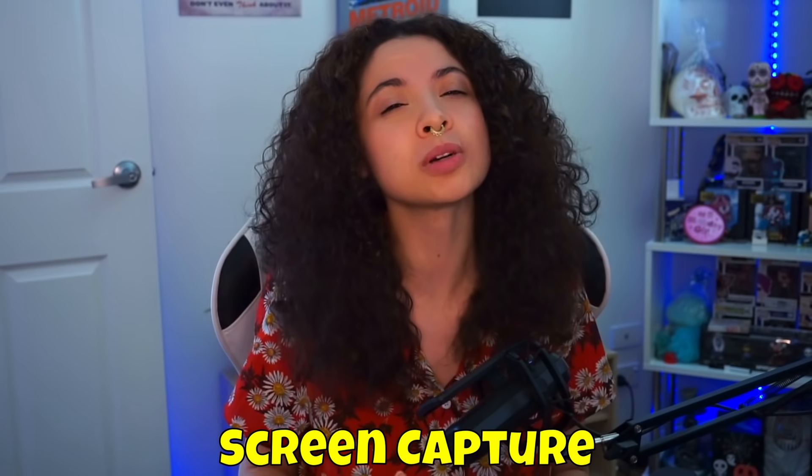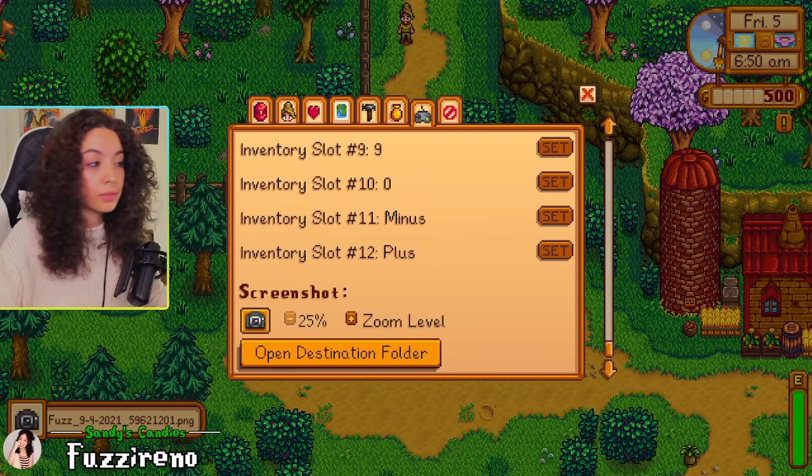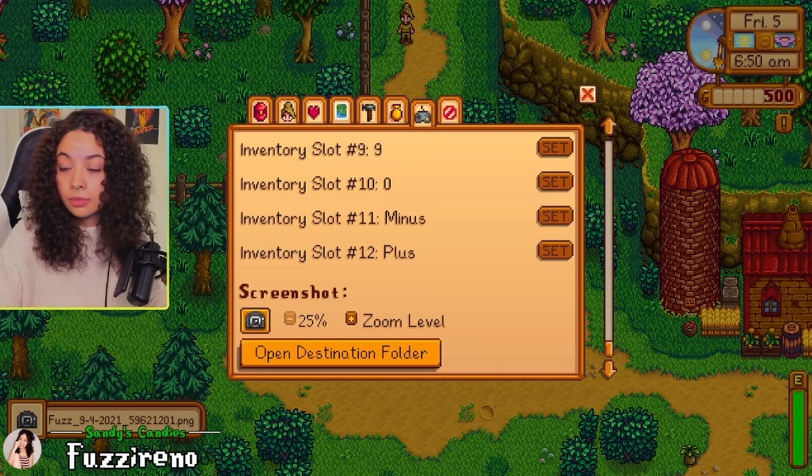So number three is a tip that I've mentioned on this channel before but I didn't know you could actually do it off your farm, and that is the use of screen capture. I'm not sure what consoles this is available on but I know Stardew via Switch and PC has this option. If you go into your settings in Stardew Valley and scroll to the very bottom, there should be a screen capture option that takes a screenshot of wherever you are standing right then and there.